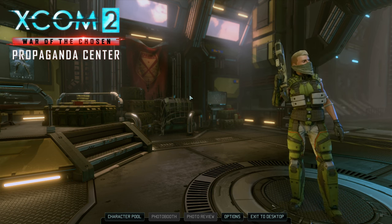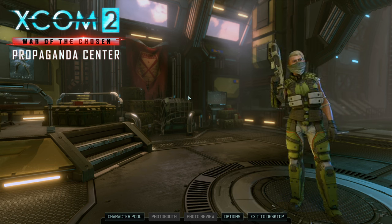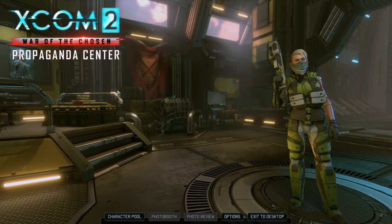If you would like to join the fight against the alien menace, you can create a soldier using the XCOM 2 Propaganda Center and be part of the action. The Propaganda Center is a free download available on Steam.